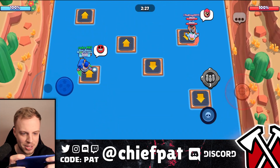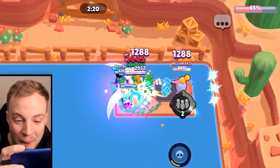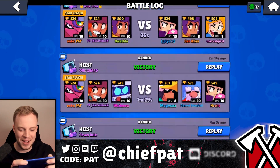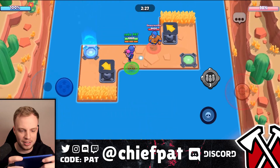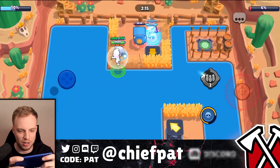More cheese right now — these maps are so good! Did Supercell change the algorithm to make better maps? Sprout, get out of here. Piper, you think you're going to keep everyone off the safe? This game is so easy. Look at this battle log — win, win, win, win, win. We are just destroying right now. Penny turret flinging over the top — seven straight dubs.